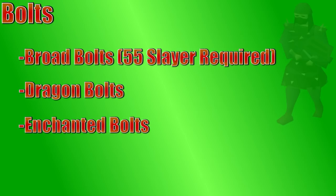Bolts can also be enchanted to have some special effects. The most commonly enchanted bolts would be diamond bolts and ruby bolts. Ruby bolts have a special effect where they hit a percentage of your opponent's health remaining, which can hit up to 100. Enchanted diamond bolts have a special effect where sometimes they do extra damage and can hit through defense.